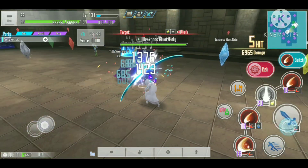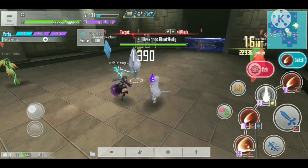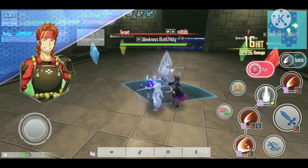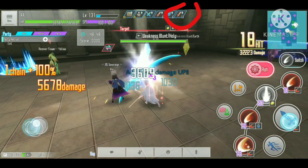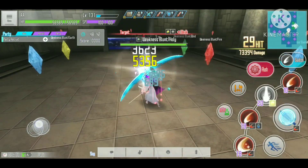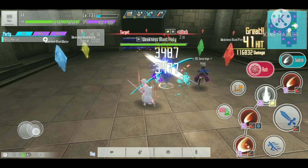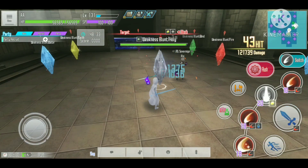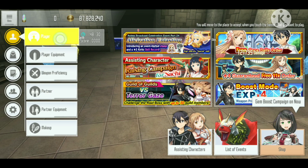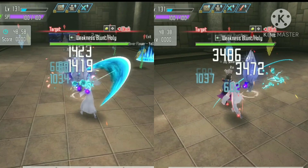Let's look at the normal damage we can do with these characters right now — it's doing around 1400 damage. If we use the switch, you'll get a buff showing up, indicating that the additional damage is activated. As you can see, our damage is now doing around 3400, almost 3500 damage. This is based on a defense stat of 2030, and we get a little over 2000 damage increase.